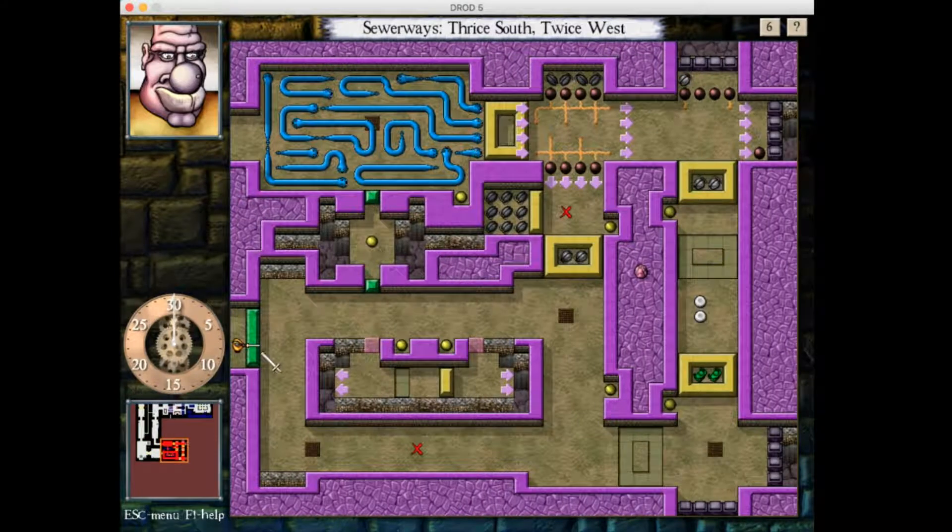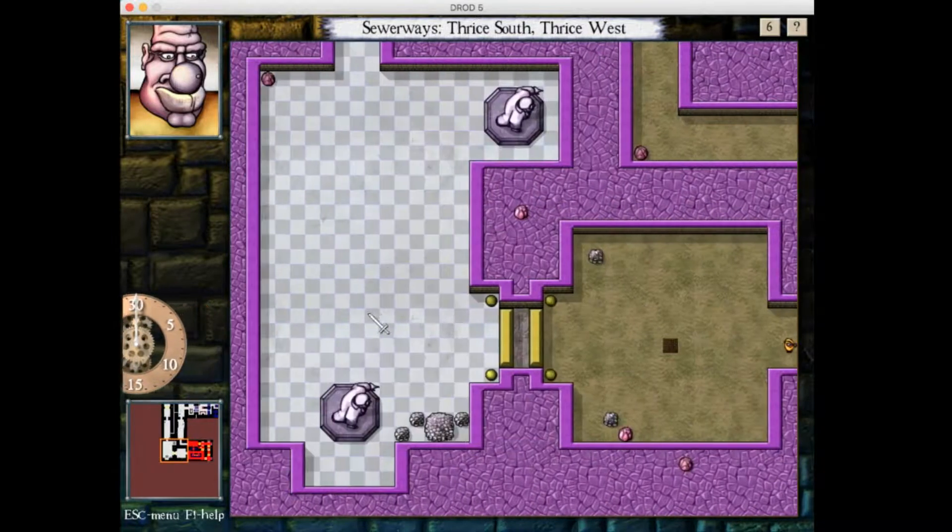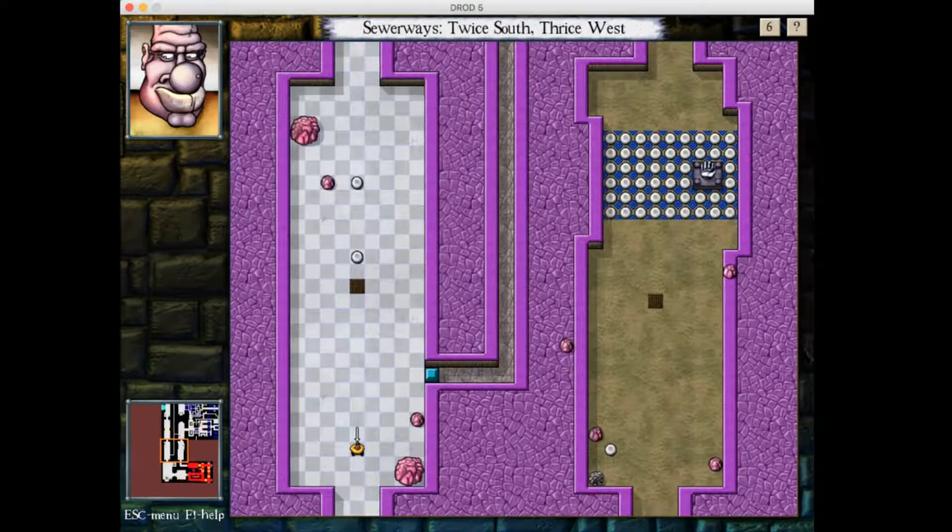And a solid wall. I guess we did this room backwards — we were supposed to be harassed by evil eyes while desperately trying to find a spot to kill the serpent. But we did it the easy way, so that's all cool. What is not cool, however, is that we are going to have to deal with this mess. I'm not happy about that, but that's the way the cookie crumbles sometimes.